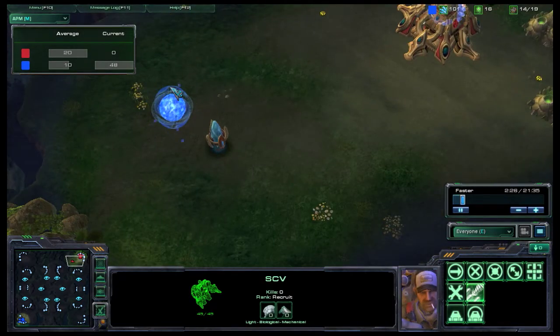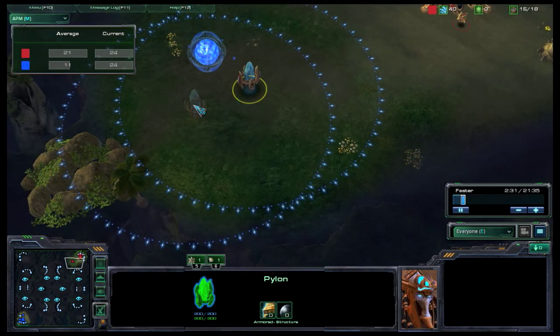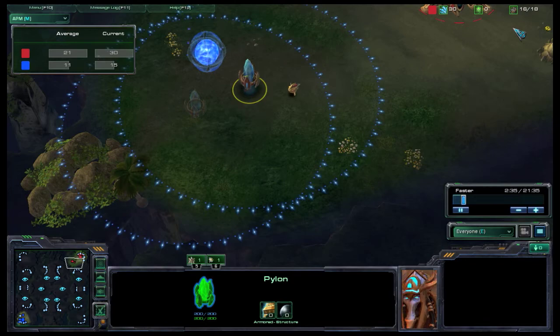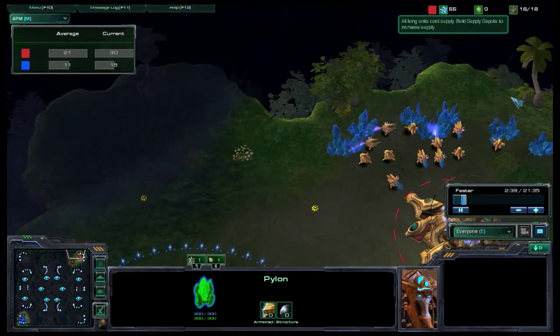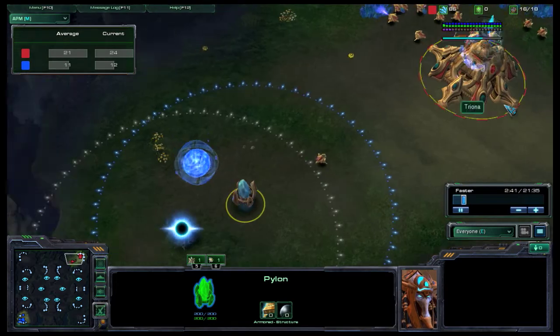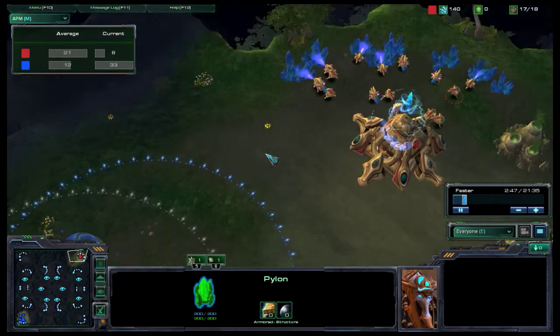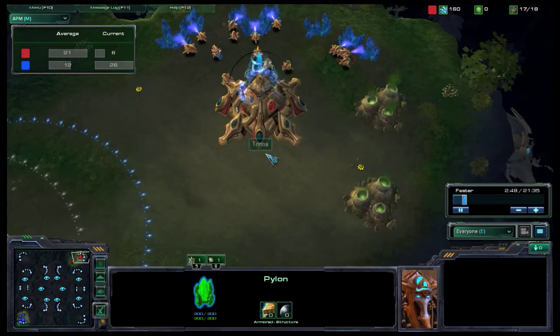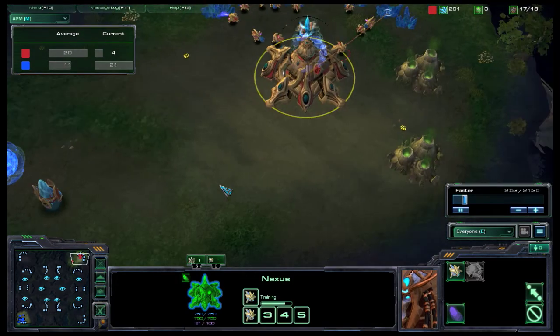I didn't want to put it too close because I got shot last time. I'm putting this here at 16 supply. I really need to change this — they look a bit weird on mine. They're not supply depots, these are pylons obviously.